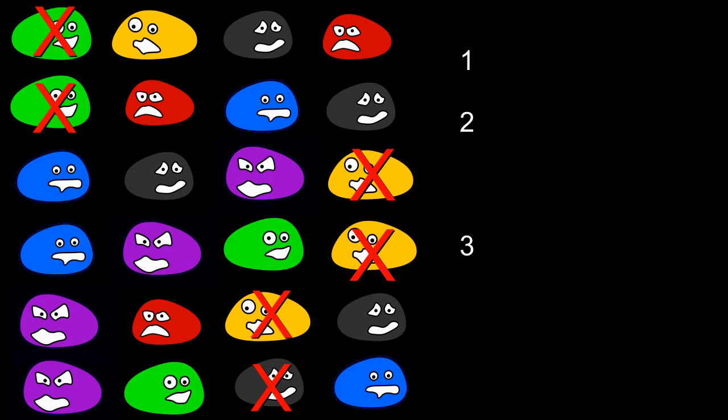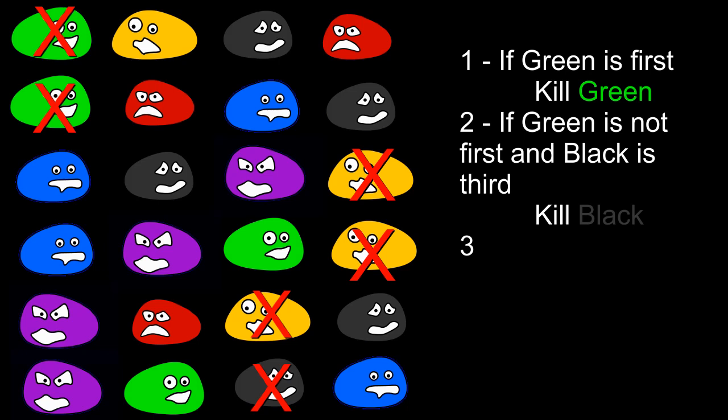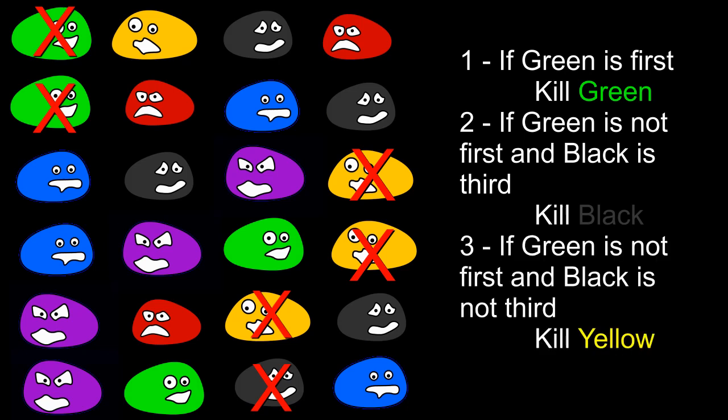There are three simple rules you can follow to identify quickly which ooze you're going to be killing. Whenever green is first on the list, kill green. If green is not first on the list and black is third on the list, kill black. When green is not first and black is not third, kill yellow. With the oozes being absorbed, you'll always stack directly in the center of the boss's hitbox. The only exception is when you still have green present.